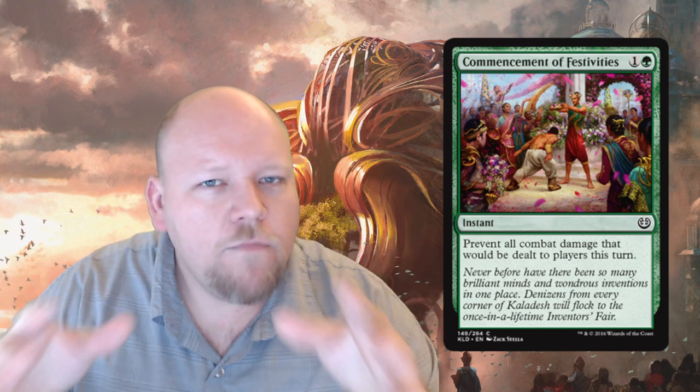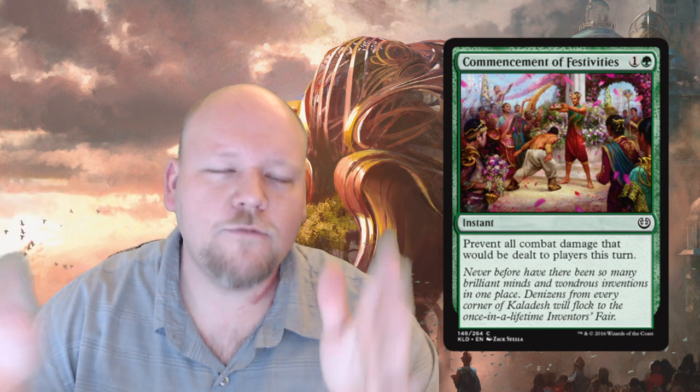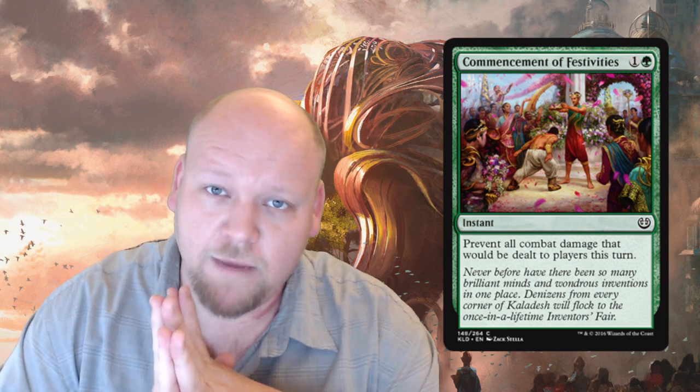In standard, you can't have too many of these effects — combine them with extra draw spells and you can build an awkward fog deck. We've gotten close a few times. If you want to see a really interesting card, go check out Moment's Peace — one of the biggest aggro killers of all time because it had flashback. They don't print cards like that anymore because they want aggressive decks to actually win games.